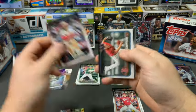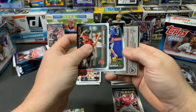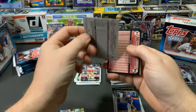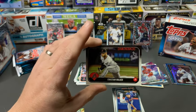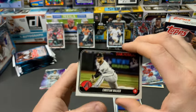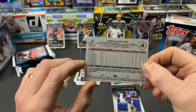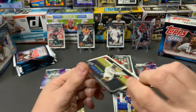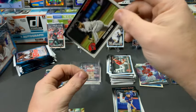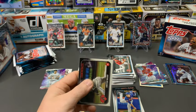We've got a Christian Walker out of 99 — that's not a bad card either. What a great box this is. Kodai Senga on a rookie cup, and wow, a really good-looking card: Christian Walker out of 99. I believe this is vintage stock — yes, vintage stock numbered out of 99. Christian Walker is a great player on that young exciting Diamondbacks team. First baseman — I think the kid can play.